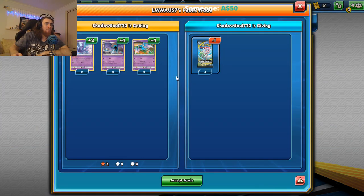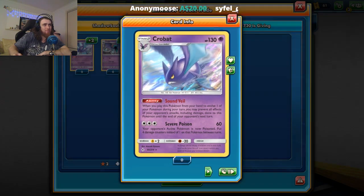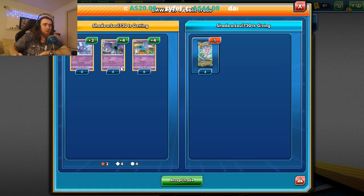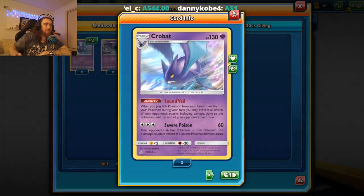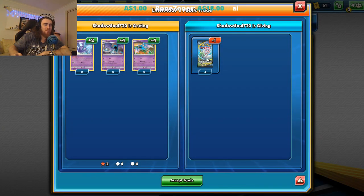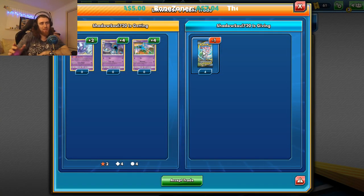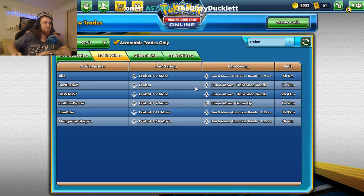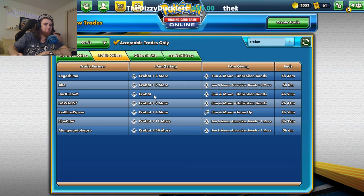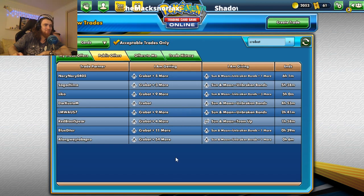So we get two Crobats, a playset of Zubat and Golbat, for essentially one card — we're getting two of these rares that we have a chance of pulling from this pack anyway. We could just trade one for one if you want to be simple, but that's never worth it.